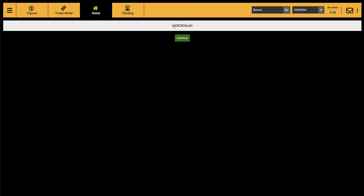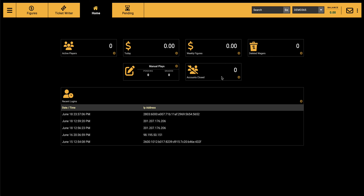Once you log in, the billing department or any update we do is going to pop up on the system like this comment I'm highlighting. All you have to do is click 'Continue', and this will be the landing page for agents.